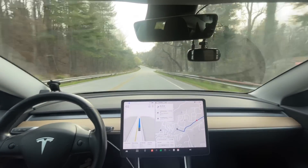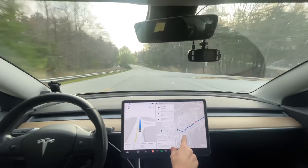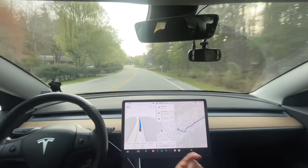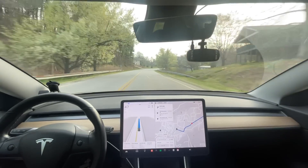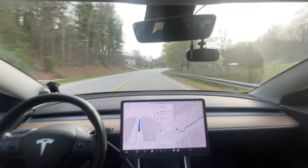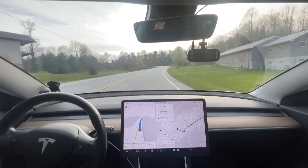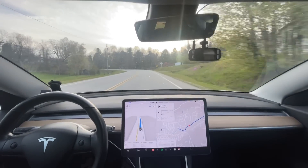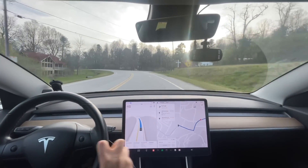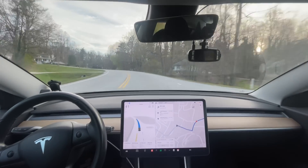One thing to look for is this turn right here. It has a stop sign on the opposite direction, as if I was turning onto this road. My car every single time thinks it has to stop for that stop sign - only like one version did it never do that. Version after version after version I would always have to press the pedal to keep it from stopping at that stop sign when there was no stop sign to stop at. We're gonna see if it does it this time.